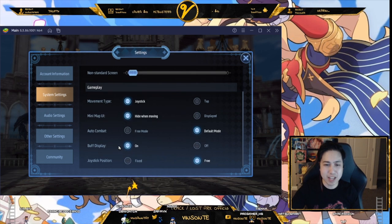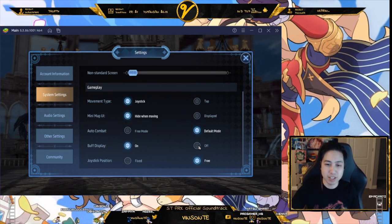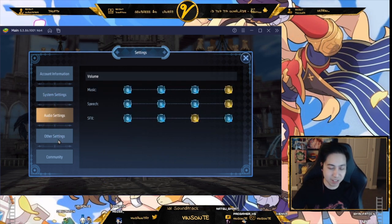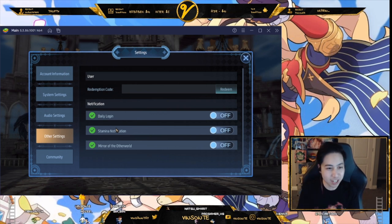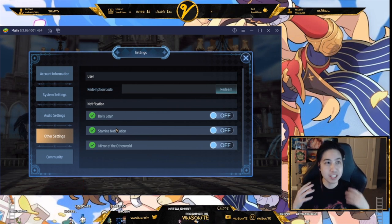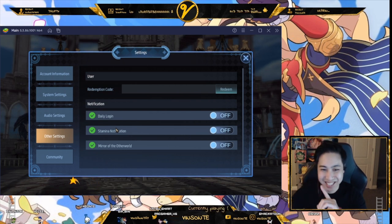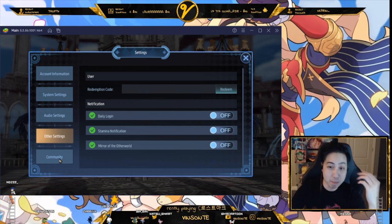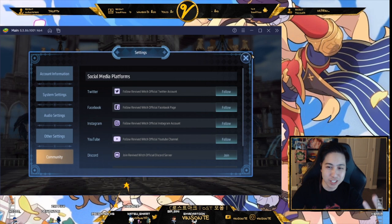I use the default mode because I just need Ella to dragon once and then after dragging everything just runs its course. Buff display usually shows above the characters' bars — I have it on auto settings. Other Settings is where you redeem codes. There is a code right now called 'THE BEGINNING' — all caps, no spaces. You redeem it and get a bunch of goodies, including a bunny or cat ear avatar. Community links to their social medias.